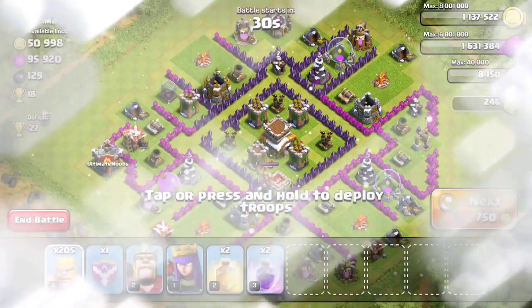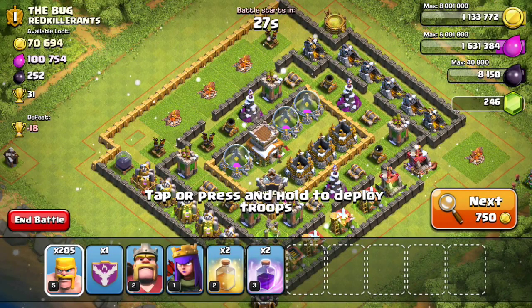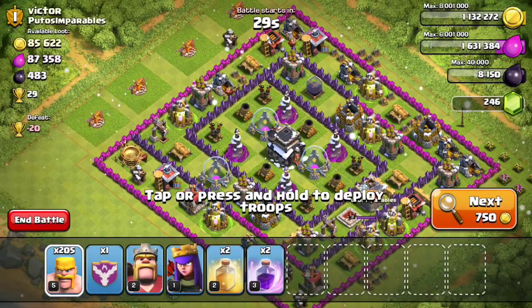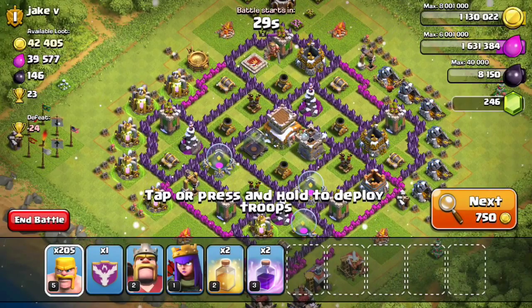First of all I need to find a good base to attack — one that has a good amount of resources and is at a level comparable to mine. Finding a base is going to take a little bit of time. My clan castle troops are not all barbarians, which is fine since I'm aiming to train all barbarian troops. There are many good bases but I need one with good resources. This base looks good but I don't think barbarians can do it, so let's find another.